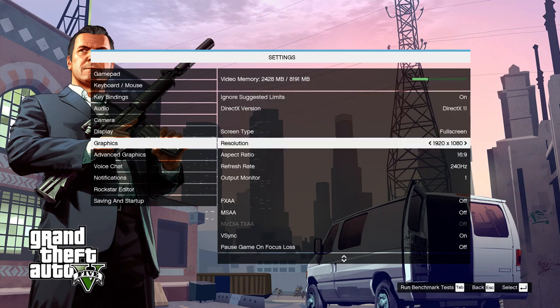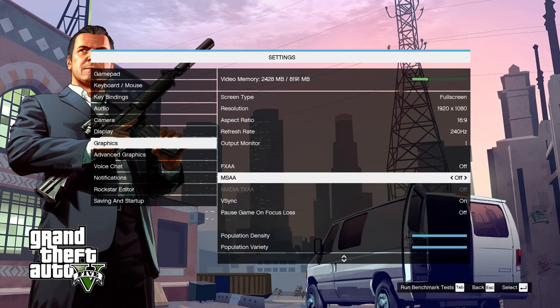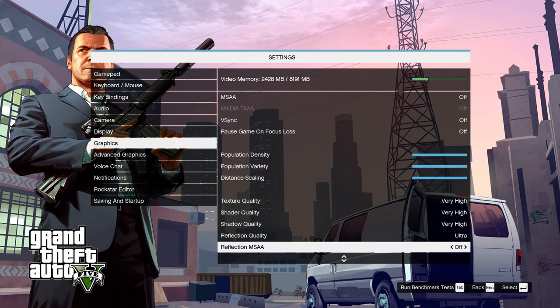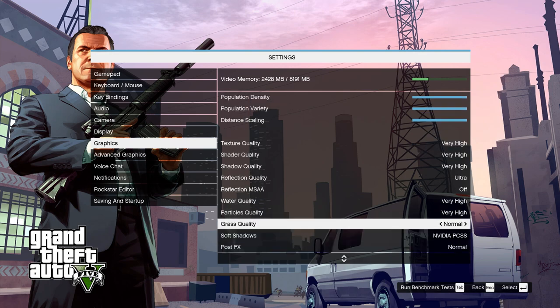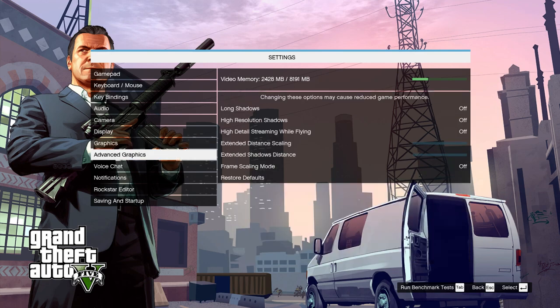For PC graphic settings, mine are pretty high. I play at 1080p because my monitor is only 1080p. FXAA, MSAA, anti-aliasing and all that are off. V-Sync shouldn't be on — I'm not sure why it was on. I've got basically everything else on very high, except for grass settings because grass sucks. Post-effects are off because that removes all motion blur and other annoying stuff. Advanced graphics are pretty much all off as well. But that's basically it — enjoy some clips of me playing using these settings.